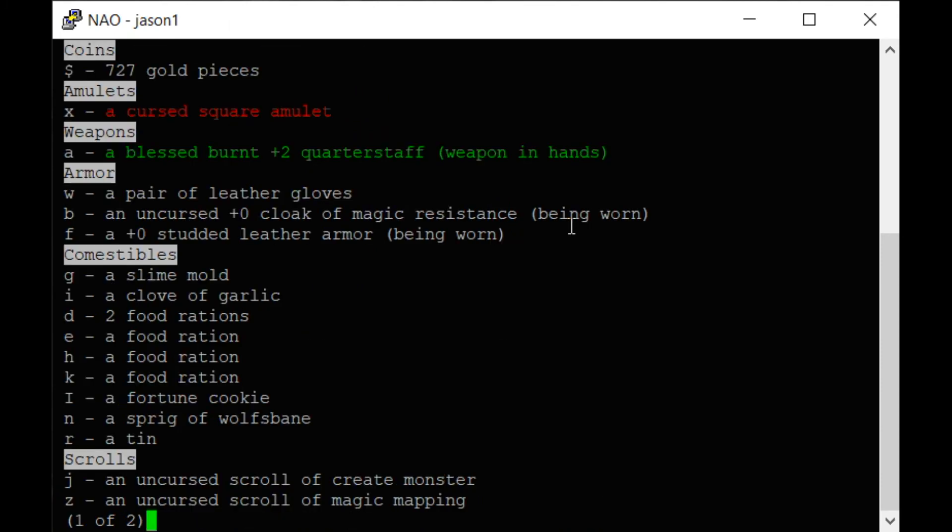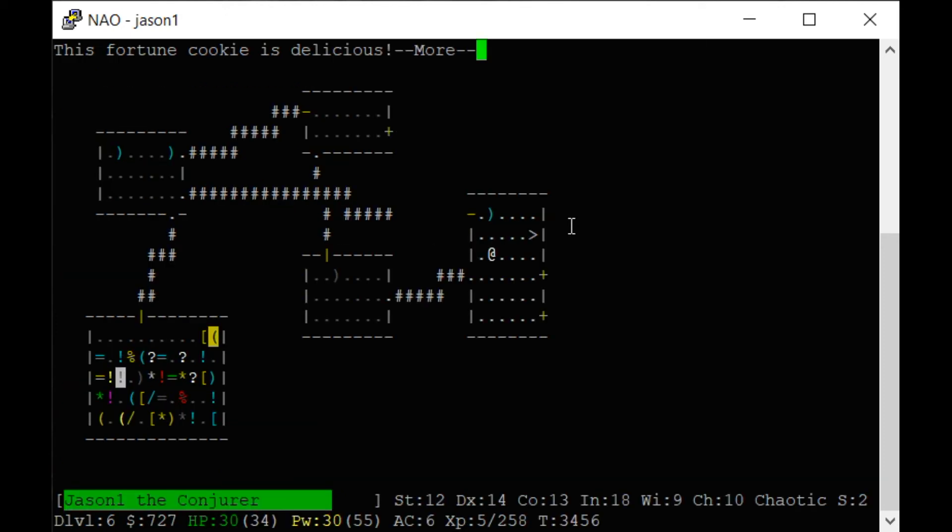We're hungry — eat. I always eat whatever will fill me up quickest so that I can free up inventory slots. Trap doors should always be marked caution, trap door. Yes, they should.